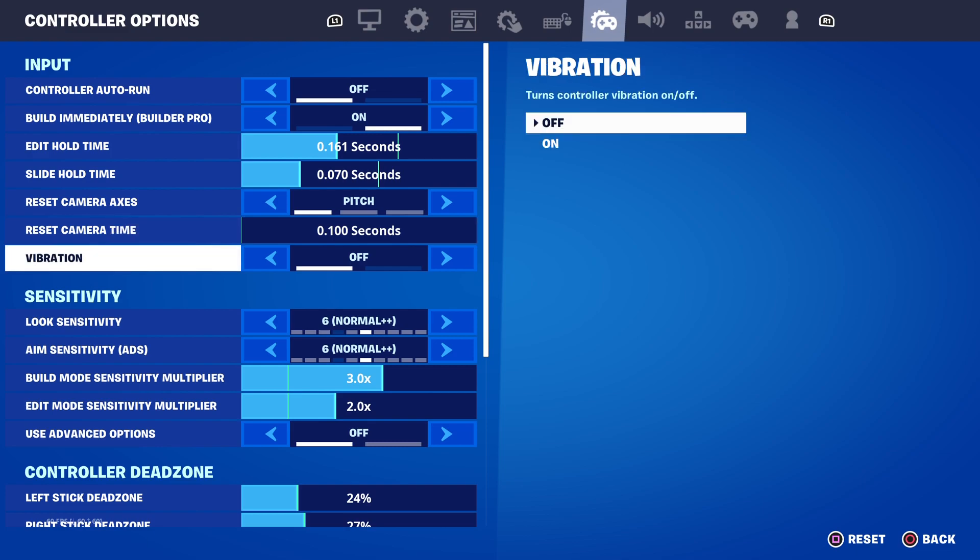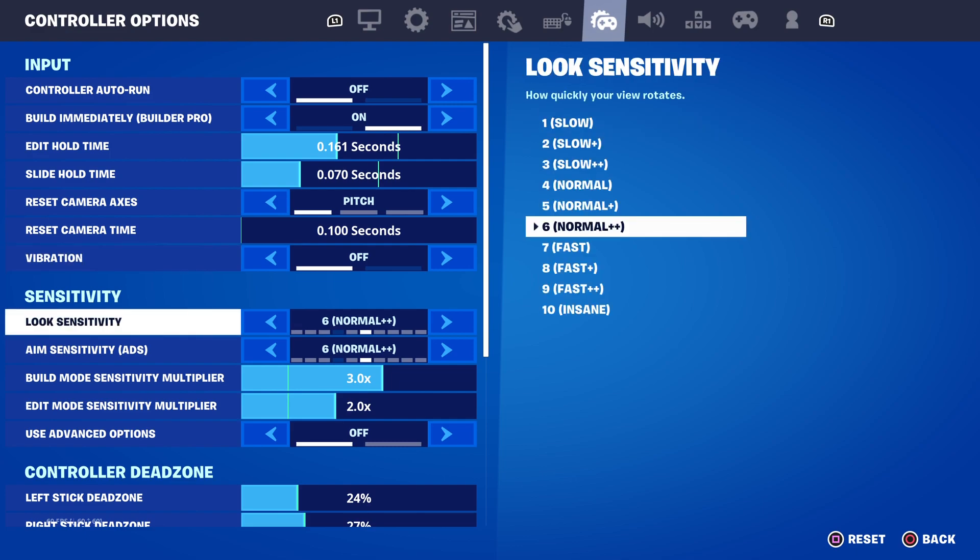Vibration off. If you have vibration on, I would definitely turn it off because it kind of messes up your aim. Look sensitivity...